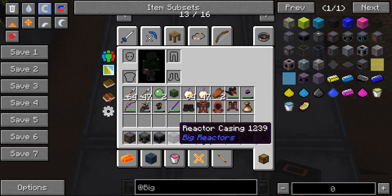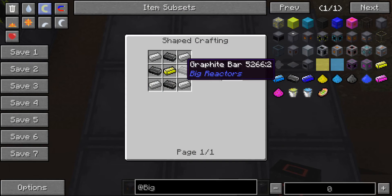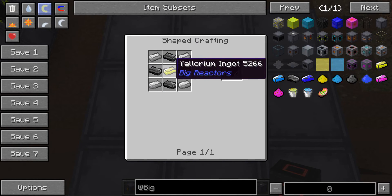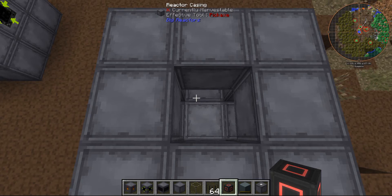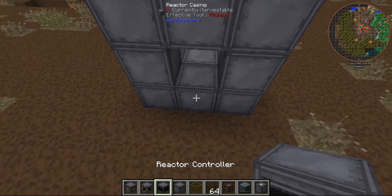That is crafted like so, and you will need it for quite a few things: iron, graphite — which is basically smelted charcoal — yellerium, which is smelted yellerite ore, and iron, which is smelted iron ore.